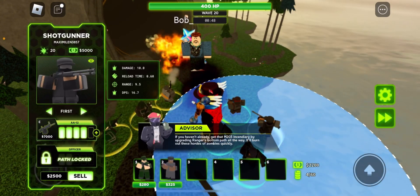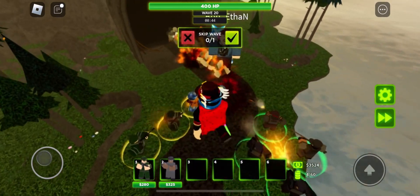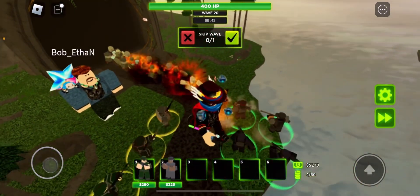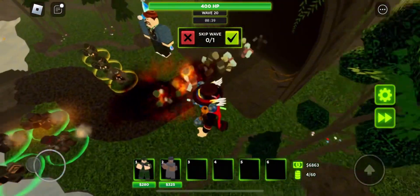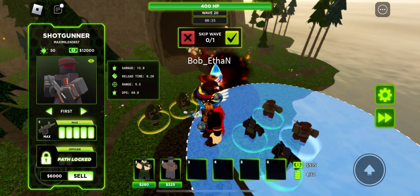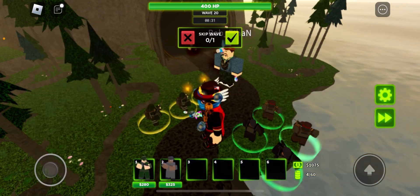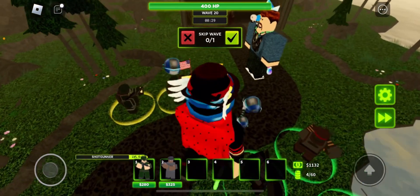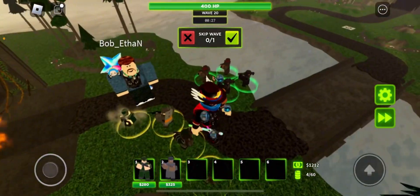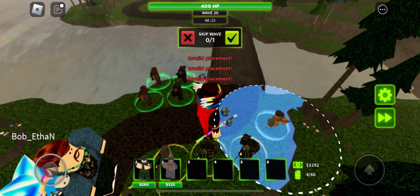I just realized I can just spam grenades on the final boss. You could just spam grenades on the final boss. I'm just worried for when abominations show up. I'm gonna just spam the 81 DPS top path. I'm gonna get another bottom path though — I'm gonna take this spot right here. Should be pretty good for shotgunner.